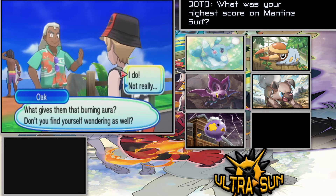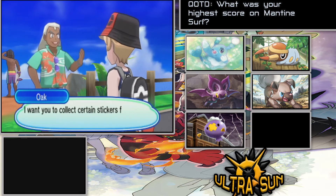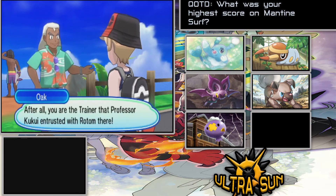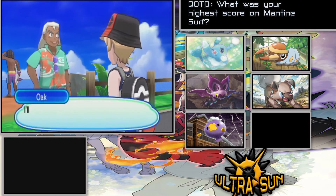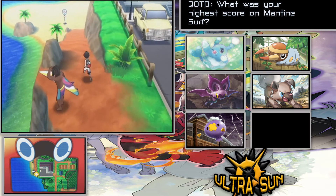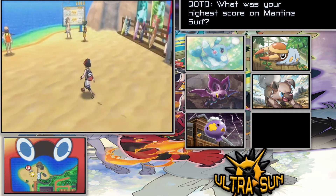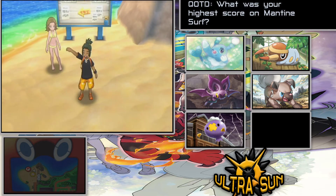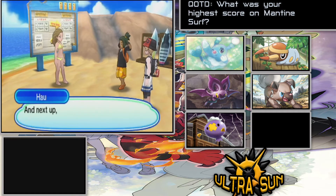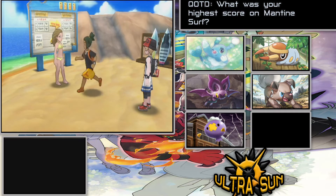They just call him Oak. So he basically tells us about the stickers — we need to find 20 stickers total, so we just need 10 more. Also, while we're here, I remember doing the Zygarde cell collection and getting up to like 50% Zygarde form. I think you have to find more cells around the Alola region to get to the perfect Zygarde form, but I'm not entirely certain.